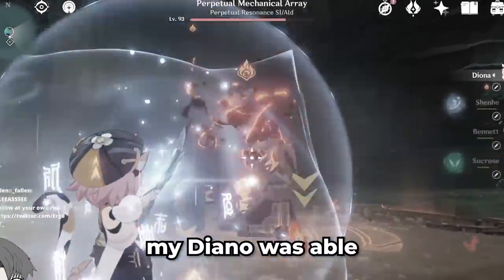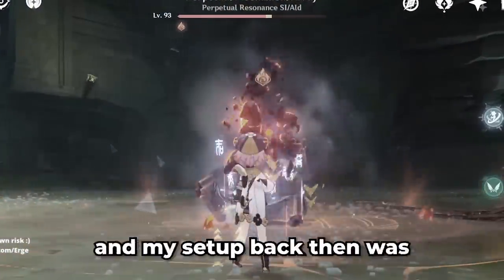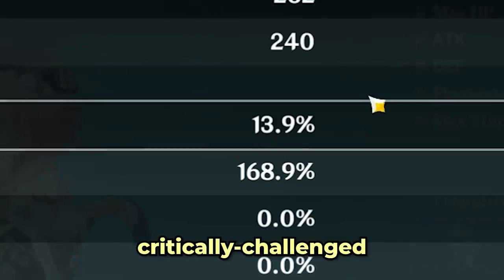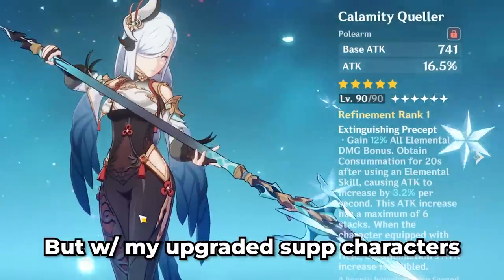About half a year ago, my Diona was able to reach 100k damage. And my setup back then was, let's just say, critically challenged. But with my upgraded support characters, surely 200k damage would be a piece of cake, right?